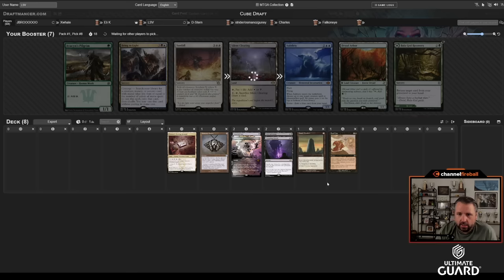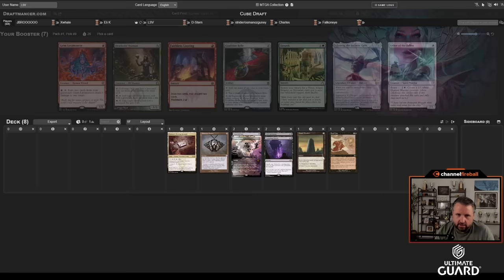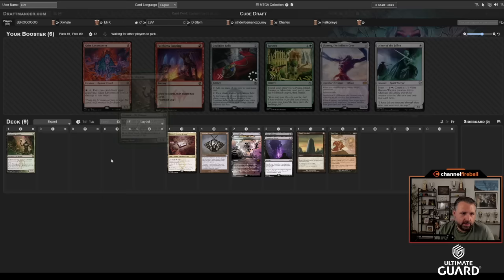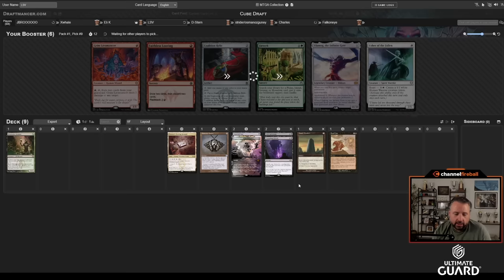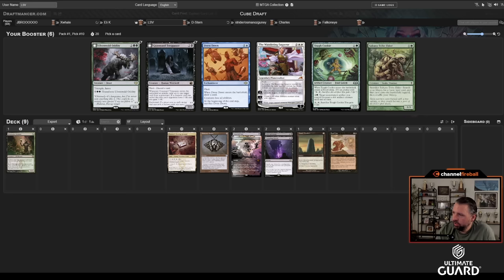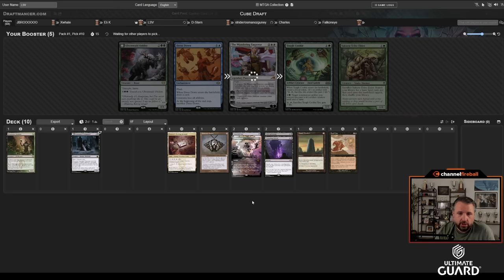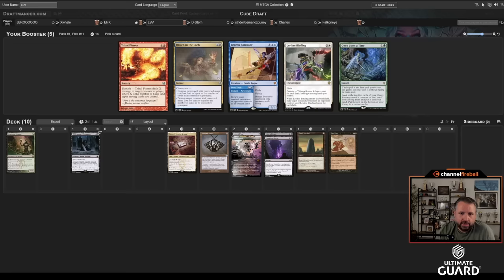Black looks fairly open so I could have had Corpse Dance over Basalt Monolith, and maybe Liliana too. It's possible I get the Gadgeteer back. There's a Deathrite Shaman — I think it's a pretty good card. I don't really like Coalition Relic unless I end up with Mishra's Workshop. Deathrite here is okay. There's also Faithless Looting which would obviously be legit, but I'm playing black right now so I'll lean into that.